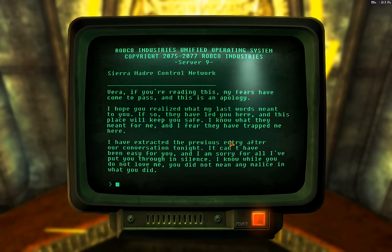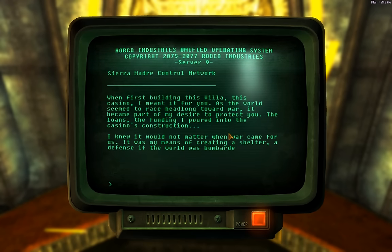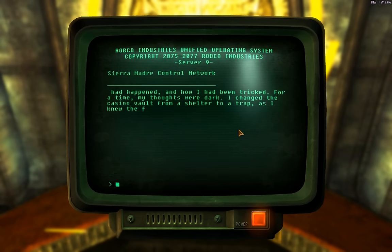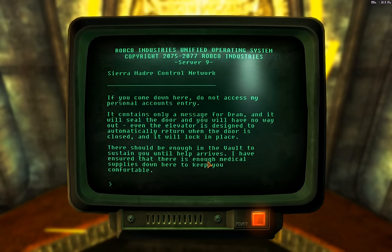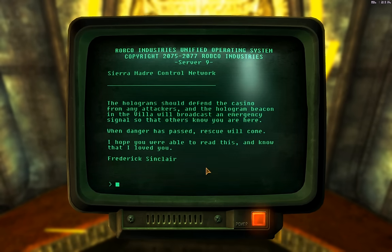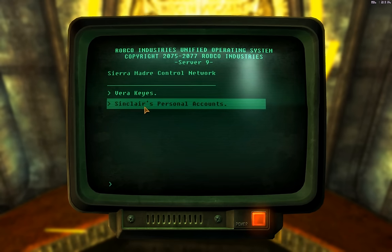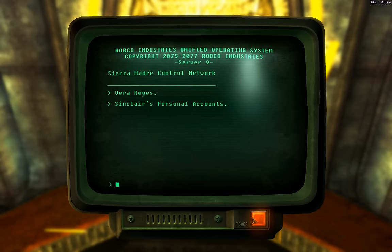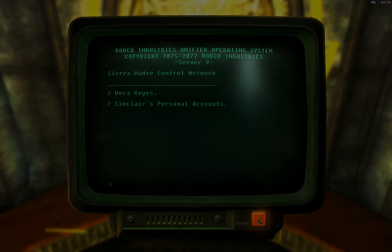'Vera, if you're reading this — fears have come to pass — these words have led you here and this place will keep you safe.' What Sinclair intended was to bring Vera down here and seal her in the vault forever. You can pause to read the rest. He feared a lot — 'there should be enough in the vault to sustain you.' He meant to keep her down here forever. 'I hope you were able to read this and know that I loved you.' Now we could read the final message but that ends the game, so instead you just leave. We'll end the video here at about 12 minutes and pick right up in the next video — that should be the last one, so look for the finale later tonight. Bye!